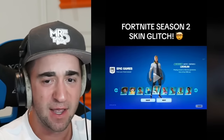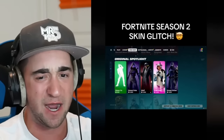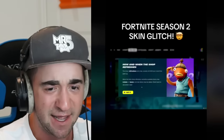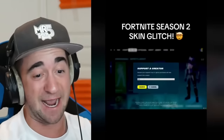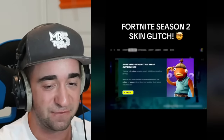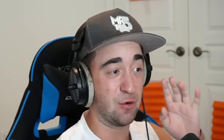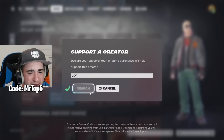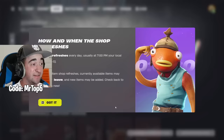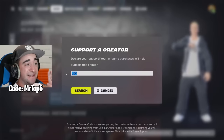Fortnite skin glitch — there was a network connection error and he just got Lachlan, Mr. Beast, Ninja, Loser Fruit, Travis Scott — literally every single icon skin. He goes to the shop tab, hits 'Got It,' refreshes it, goes to Support a Creator and types in a really weird code. Don't do this until I see if it's real or fake — this could be someone trying to scam and get creator codes. He hits search, refreshes, it says there's an error, then he gets a bunch of icon skins for free. We try it ourselves — nothing happened. Do not use this code. That is a scam — that myth is busted.